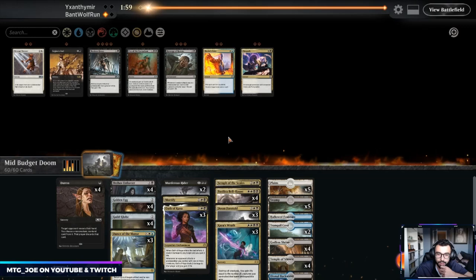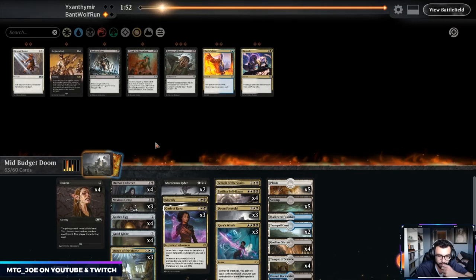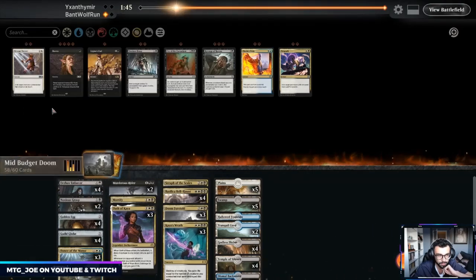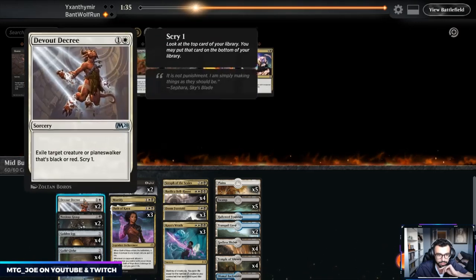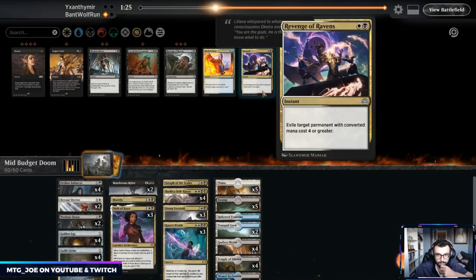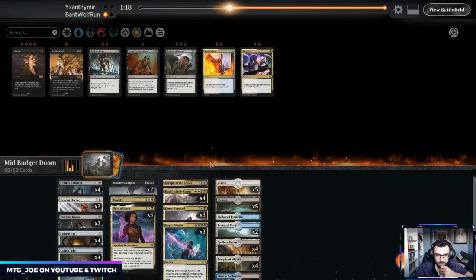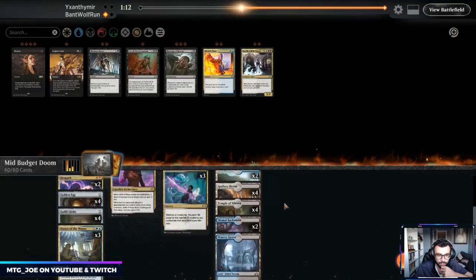In this matchup it's green-based, so we want the Noxious Grasps. We can get rid of the Duresses and bring in the Devout Decrees. I think we bring in two Noxious Grasps — actually pretty good against the death touchers. They'll probably have Assassin's Trophy. We might want the Dispark as well — maybe shave down a couple Bell-Haunts and bring in a couple Disparks, go from there.